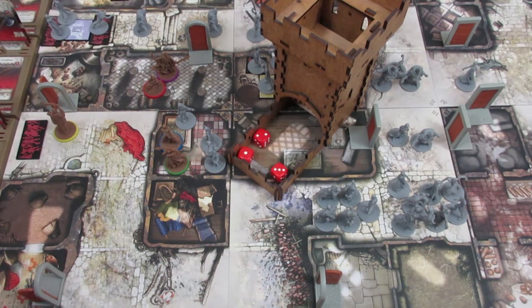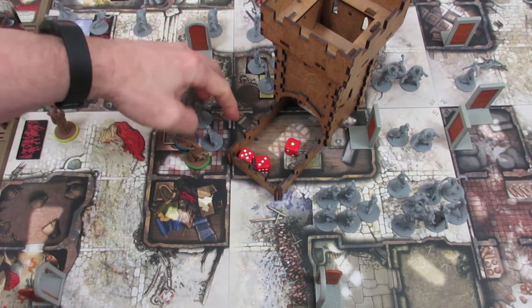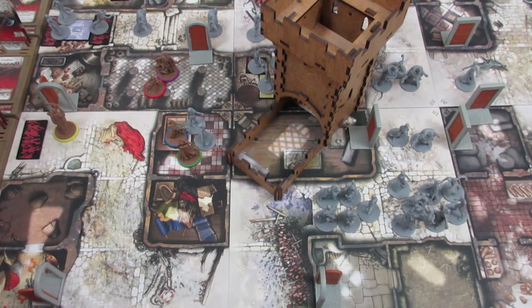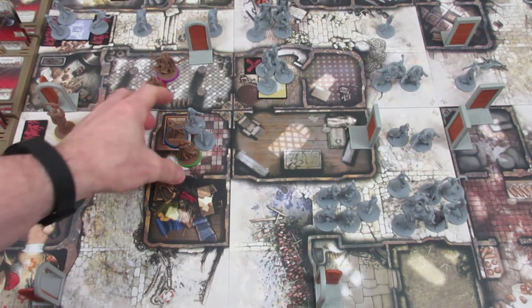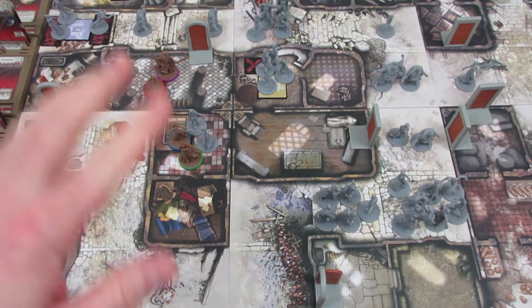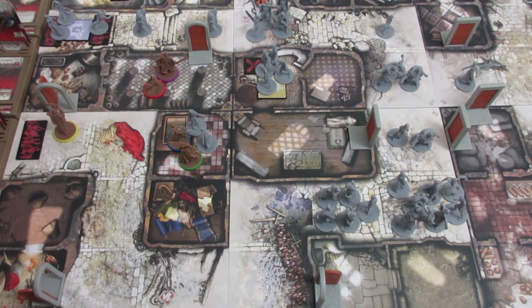Two more actions remaining. Last action for Anne — she only gets one hit, takes out the Deadeye Walker, but that leaves two zombies in the zone with Nellie and Anne. I honestly thought she was going to do a little bit better than that. It's zombie movement time — Nellie and Anne are both going to take a damage. Anne goes from three health down to two, Nellie goes from three health down to two.